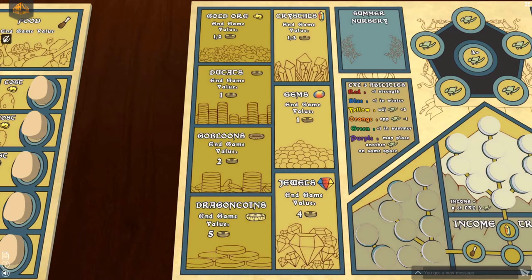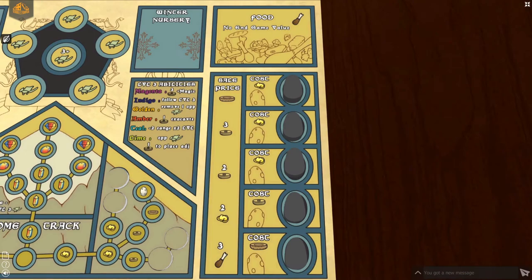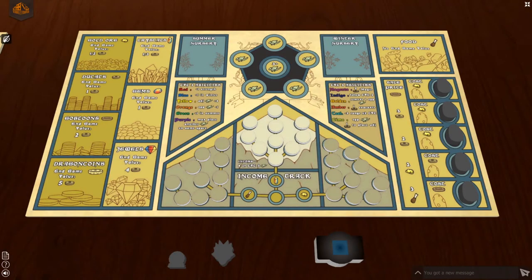Notice the different ducat values of each resource. These values will be part of your score at the end of the game. You also have 5 dragon eggs, and a place to store food for feeding your dragons. There are also reminders found on your player board that briefly describe the abilities of the level 3 dragons in the game. We will be addressing these later in the video.